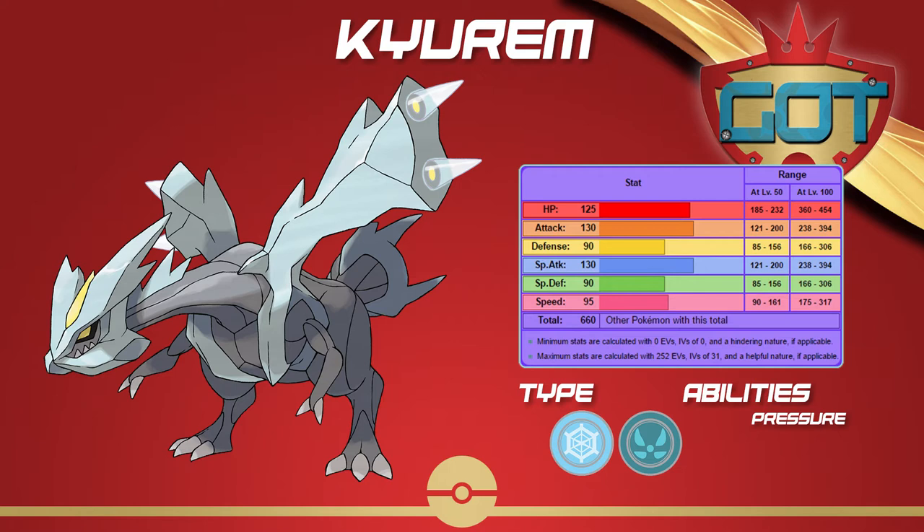The stats are similar to the extremely powerful and popular Kyurem-Black, but it lacks the ability since it has Pressure over Teravolt. It does keep Kyurem-Black's powerful movepool — it only misses Fusion Bolt — and still gets the powerful special moves like Draco Meteor, Ice Beam, Earth Power.